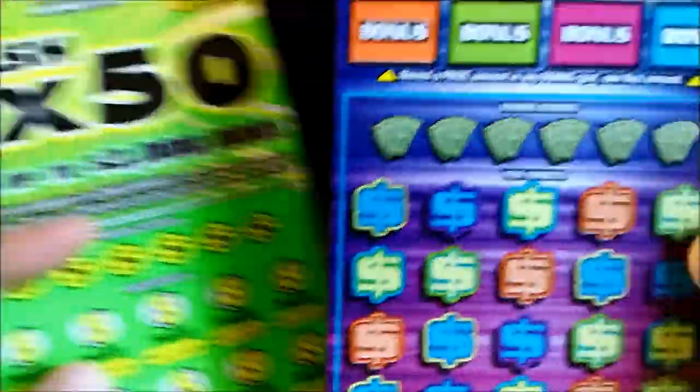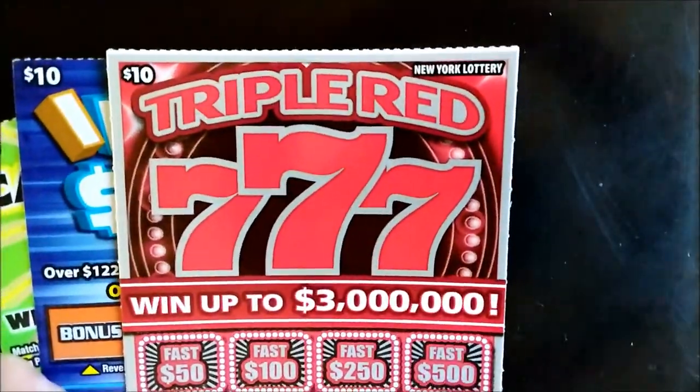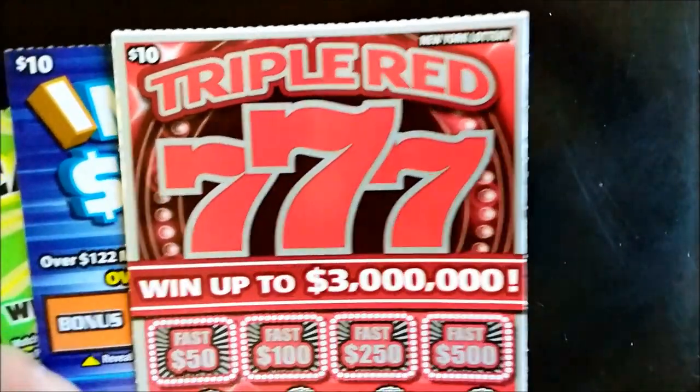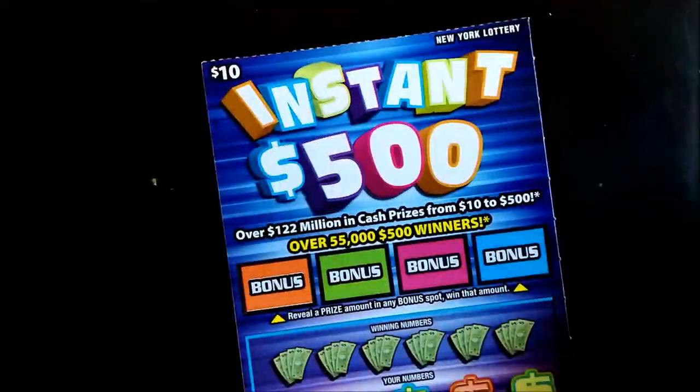So we have three tickets here. We have the Cash X50, the newer Instant 500, and the older Triple Red 7s. Let's go from newest to oldest.